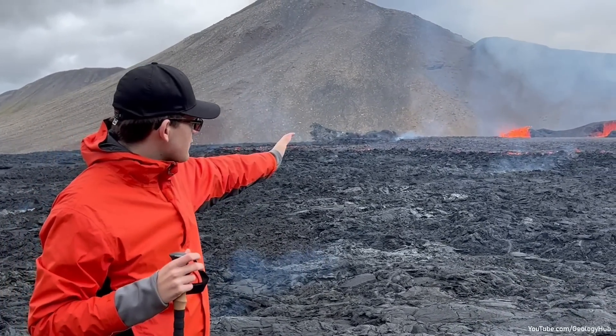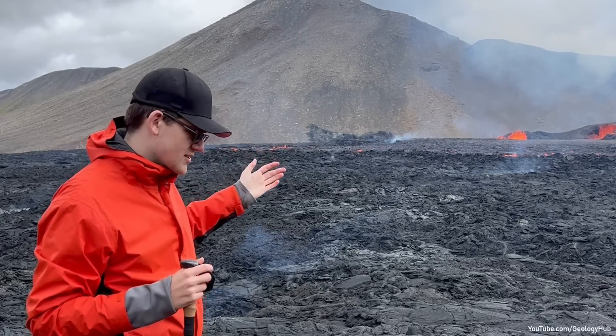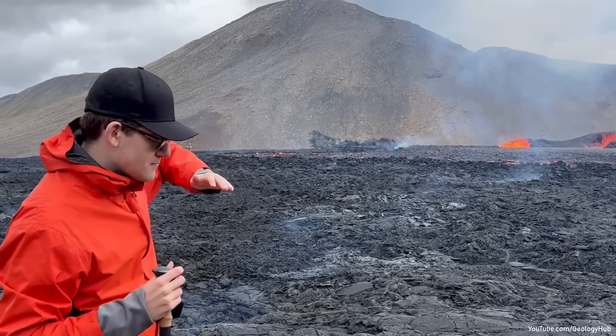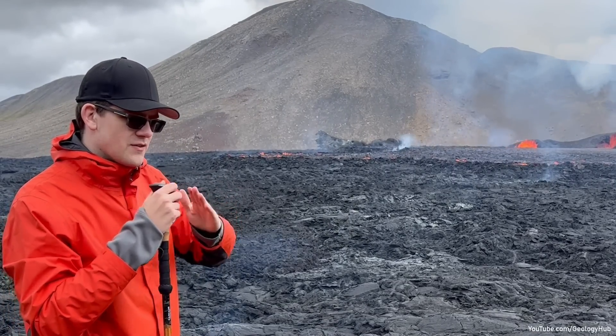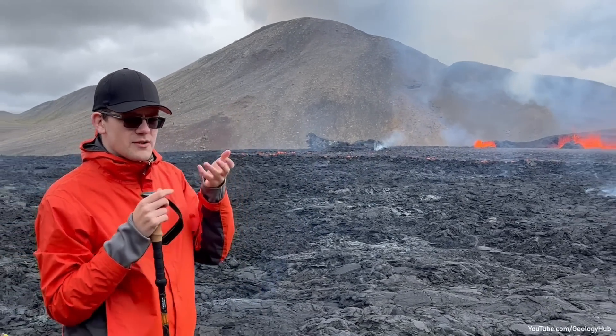the active lava flow with different viscosities is pushed and hits the harder semi-solidified lava, is forced upwards, creating a little bit of spattering.